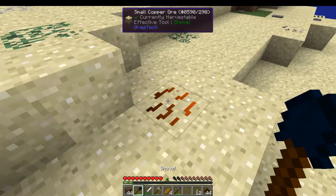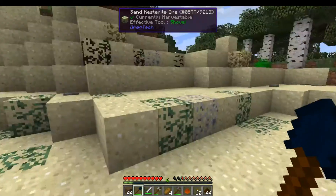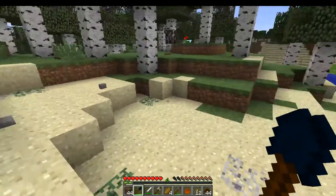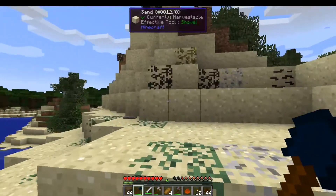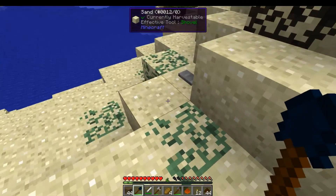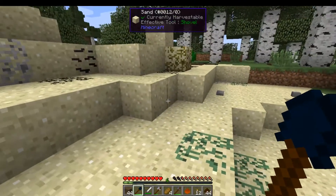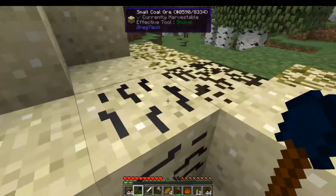You also have actual ores. This is a castorite, stantonite, and hubnerite vein — basically a tin vein. Hubnerite is a form of tungsten. Stantonite and castorite are forms of copper, in very poor amounts. And castorite is a great way of getting tin.